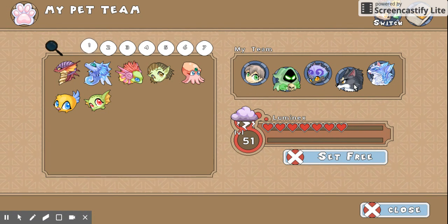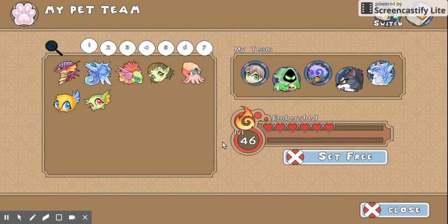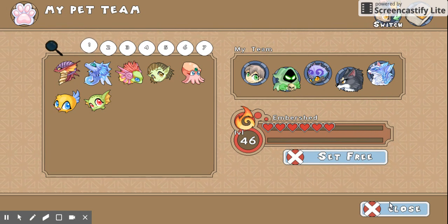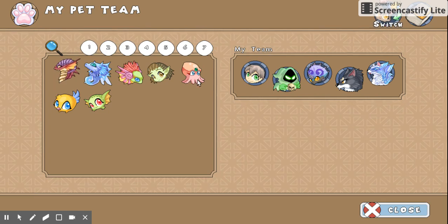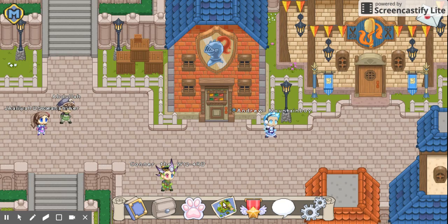Now, what you've all been waiting for — number 1. That is this guy, Ember Shed. He's level 46, same as Frostbank. But man, this is definitely my favorite pet. I'm going to change him in with Shade real quick and show you a battle with him. We're just going to do a quick battle.